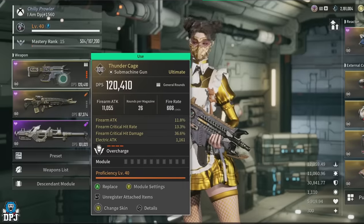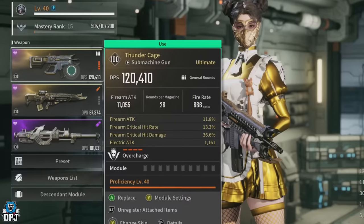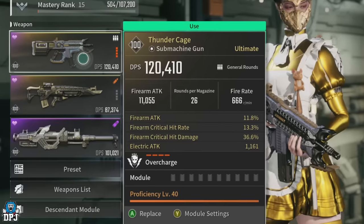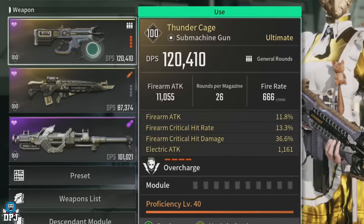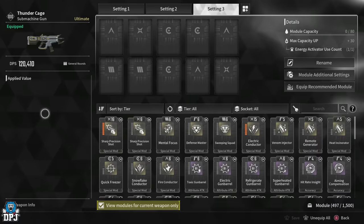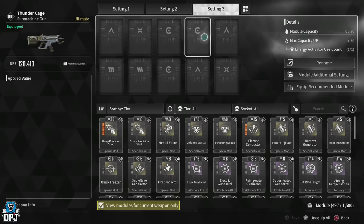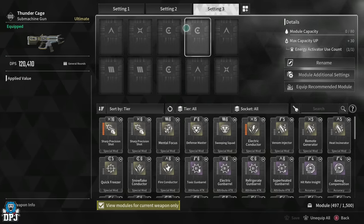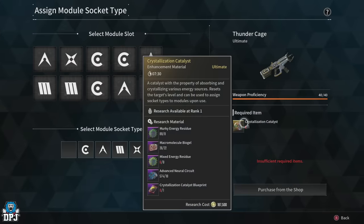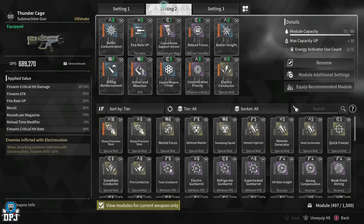The Thunder Cage is fully maxed out in regards to overcharge. Its roll is pretty incredible, although not perfect — you can get that bonus firearm attack too, which I'd switch out that electric attack for, but the materials get burned out when rolling with three locked stats. I feel this would take it to way over 700k DPS. This weapon has a module socket type in each slot as you can see, and the crystallization catalyst is not hard to get — it's more or less one of the easier things to get in regards to upgrading your weapons.